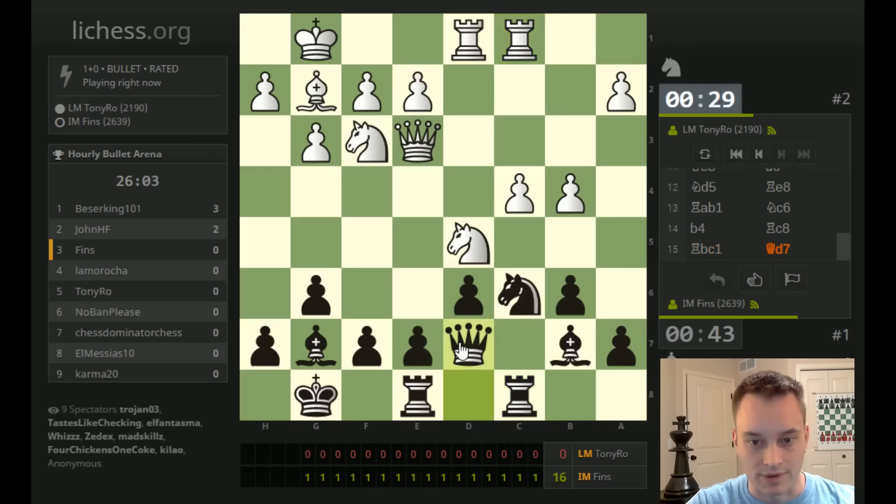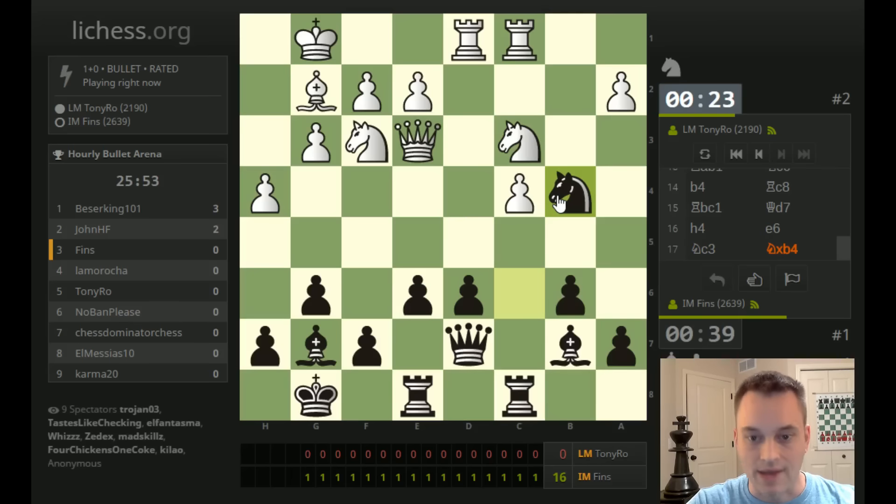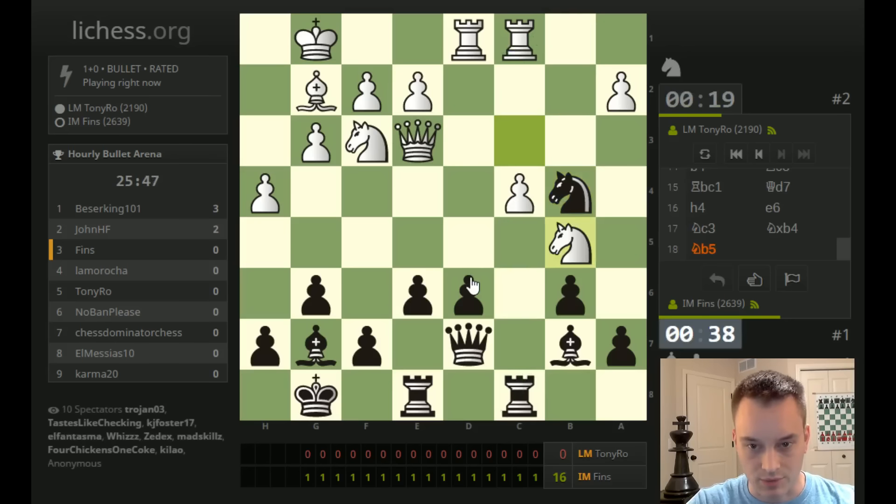Let's go queen d7 first — this looks flexible. Actually, e6 followed by knight takes b4 is possible, so I should probably go for that. I did not realize that pawn was hanging after he brings the rook over to c1. And now c4 is hanging as well — that's just a loose point in his position. Let's play d5.